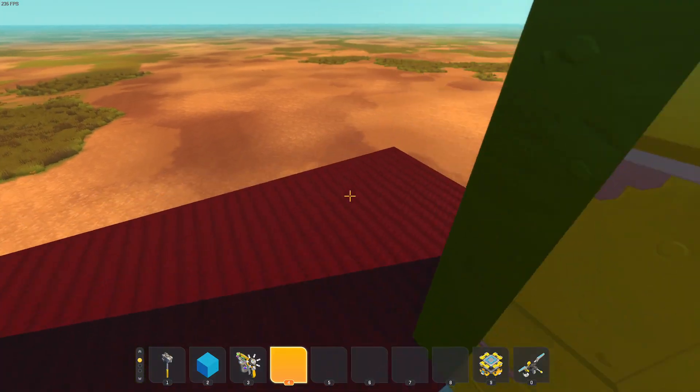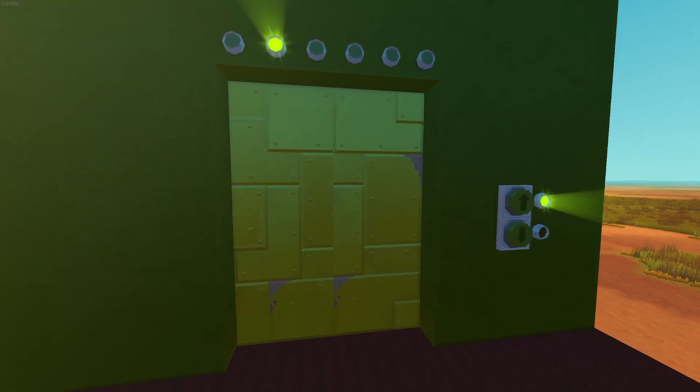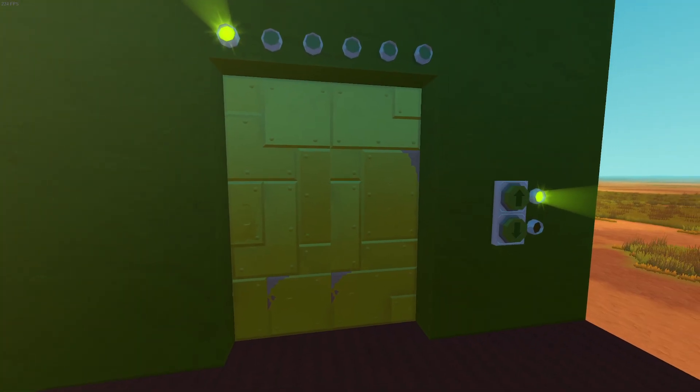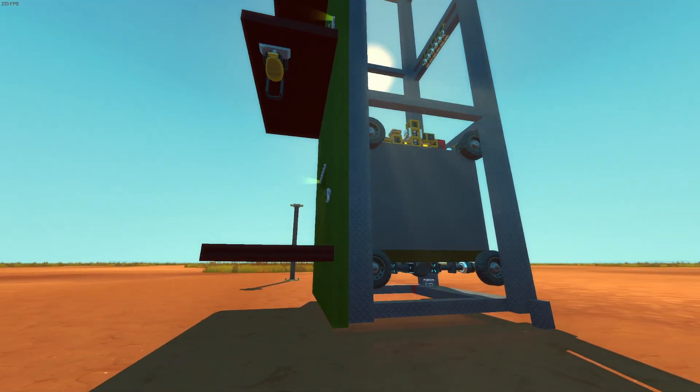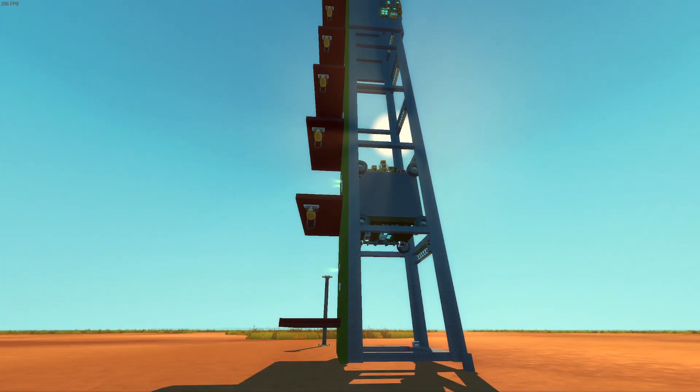I'm going to make this go to the first floor, but then have this one go up. It passes, opens up down there, and then goes back up to take the one that wants to go up.